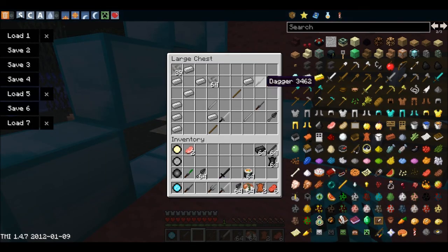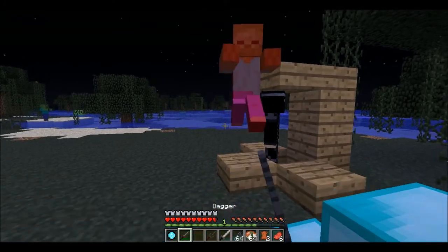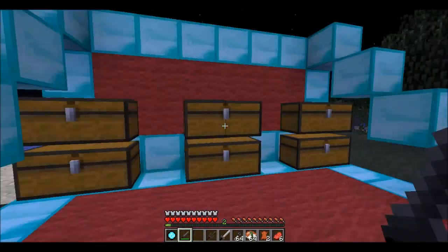Next we have a dagger. This has slightly less damage than an iron sword and lasts a tiny bit less. I will show you the dagger — see it is not quite as powerful as the iron sword but it is still a good weapon.